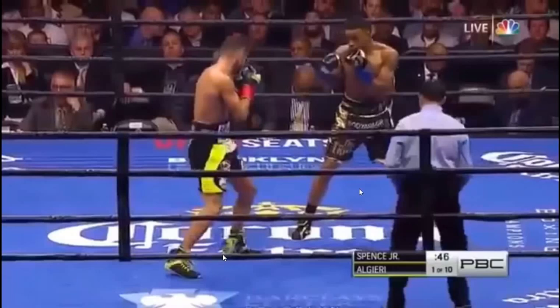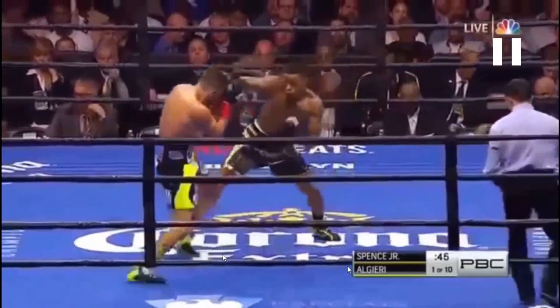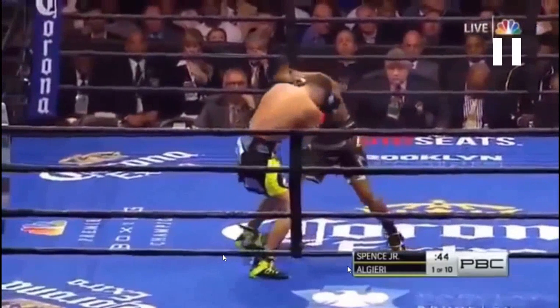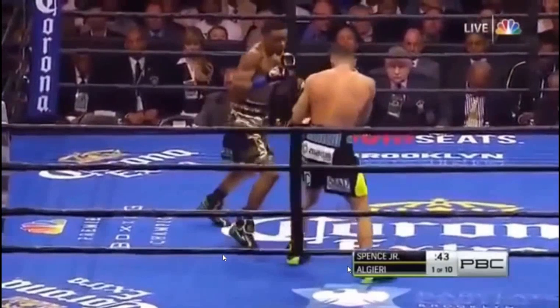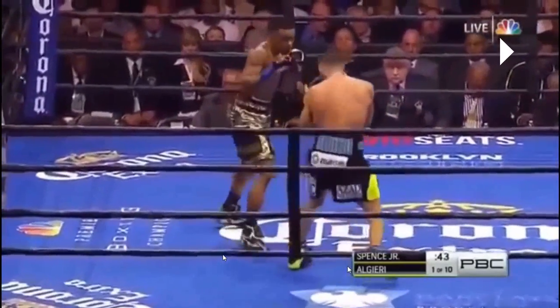We're going to talk a little bit about how he sets it up. He shows the left hand, shows him the left hand again, and Chris Algieri does get under it, but notice how he doesn't control Errol Spence after. That kind of sets him up to take this right hook to the body right after. Errol Spence catches him with the body shot and then pivots out. Really good work from Errol Spence right there. It shows that he's really efficient at what he does when he establishes lead foot dominance, even being able to find that shot after he misses all his offense.